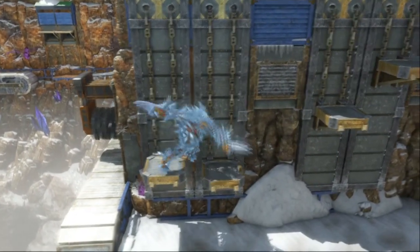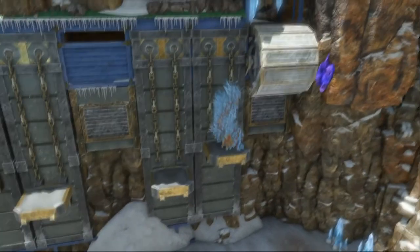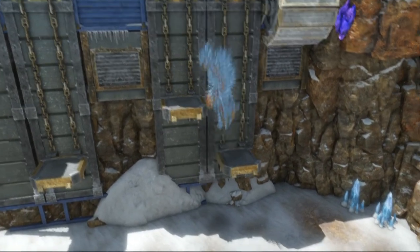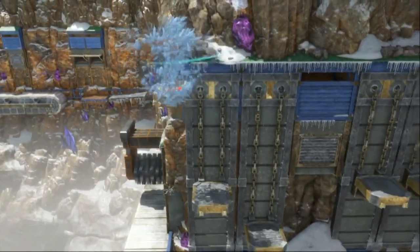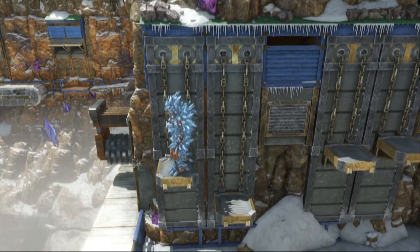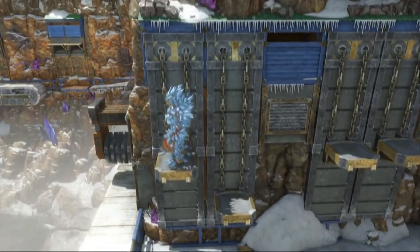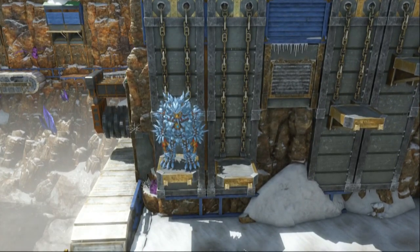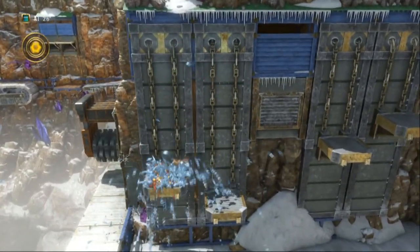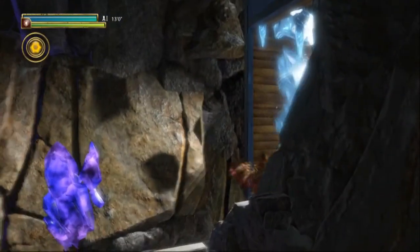We need to... Oh wait - can I freeze that in place? I cannot. I feel like we're almost done with the chapter. I know where I need to go. Oh, I see now - I got it. That allows that to stay up there, and then we can break that to become Ice Knack again.